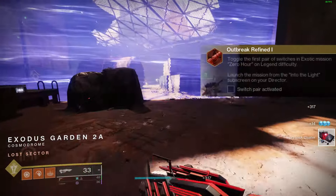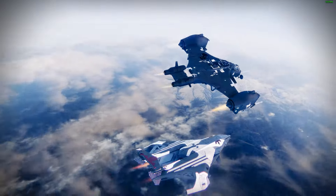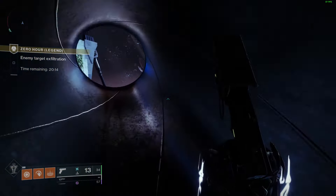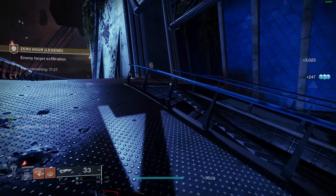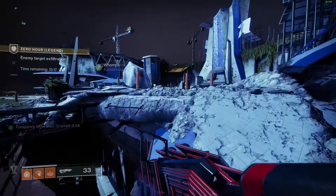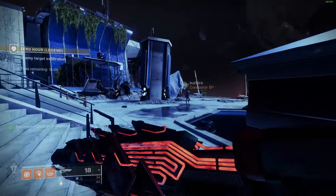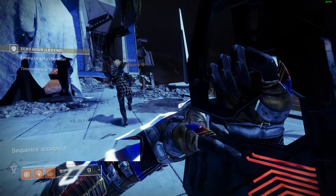The next part of the quest asks you to hit two switches in the exotic mission. Before that, run past everything and when you get to the very first room, clear out all the ads. Then come back to the panel — this panel will tell you the sequence in which you have to shoot things in the room. There are three locations: one in the room, another on a pillar, and a third on the wall. Match the correct sequence and make sure it's been accepted.